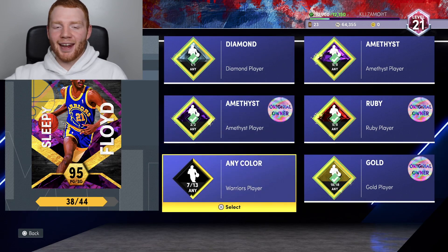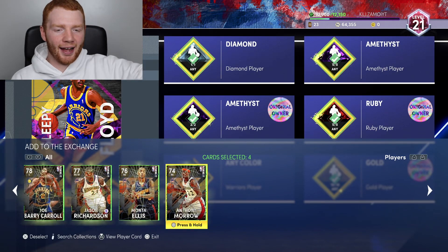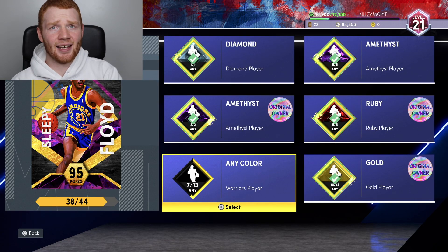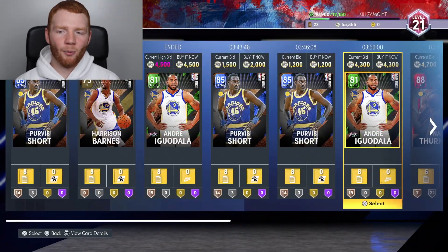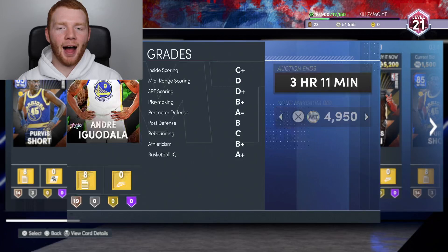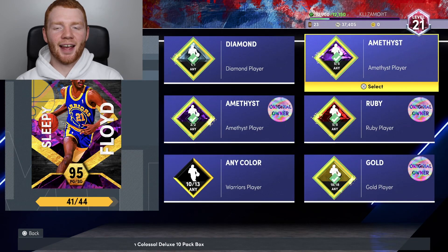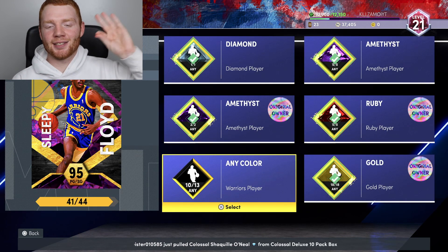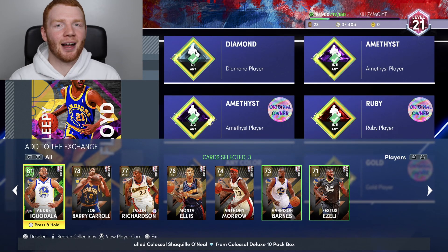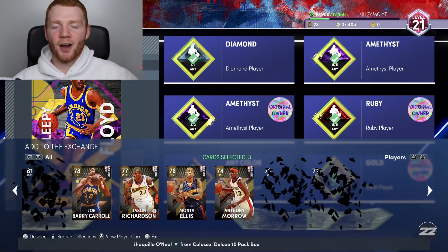Now we've done everything. All we need is six Warriors players. I wish I could use these historic players, but I can't — we try again and it stays on seven. I think I'm just going to do it, I think I'm just going to overpay. I want to get this video out ASAP. I do not recommend you buy these players for this — I'm spending about 5K on emeralds and golds, do not do this. Just like that, I've bought all the players we need. Now we just need to put these three extra Warriors players in — Festus Ezeli, Harrison Barnes, and Andre Iguodala.